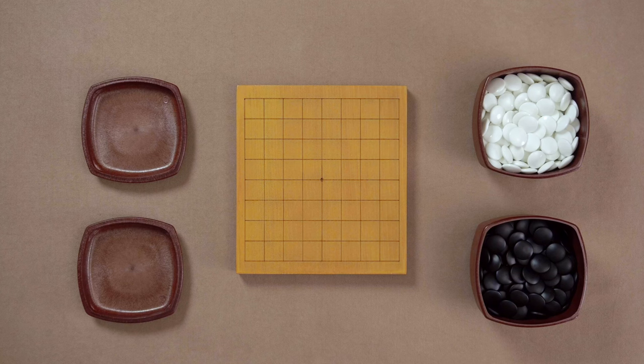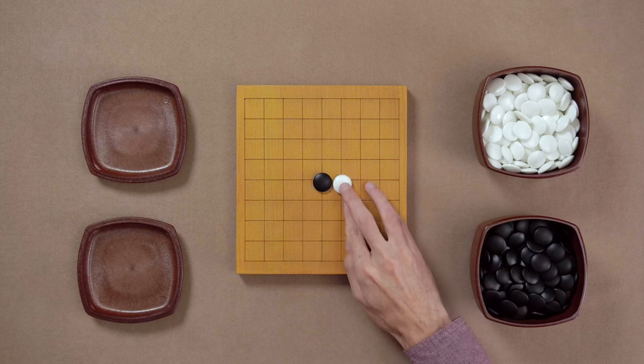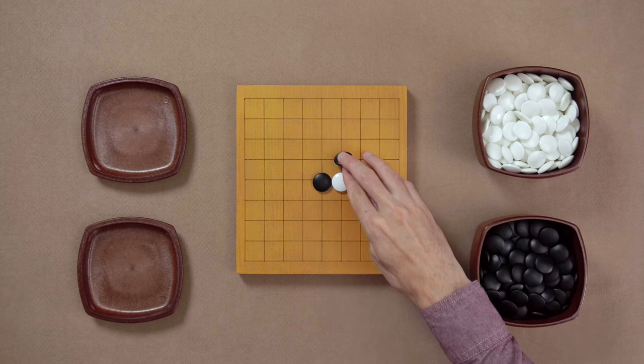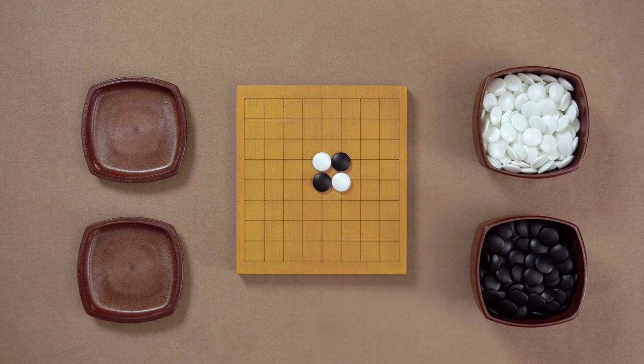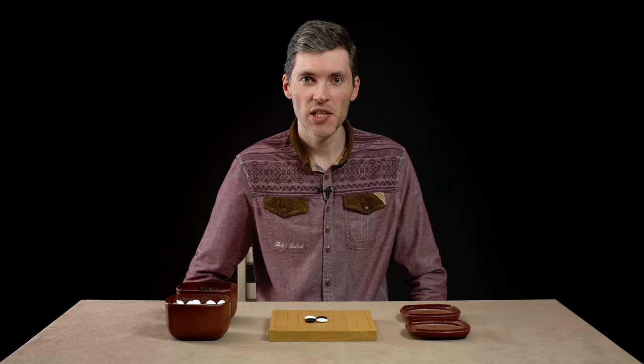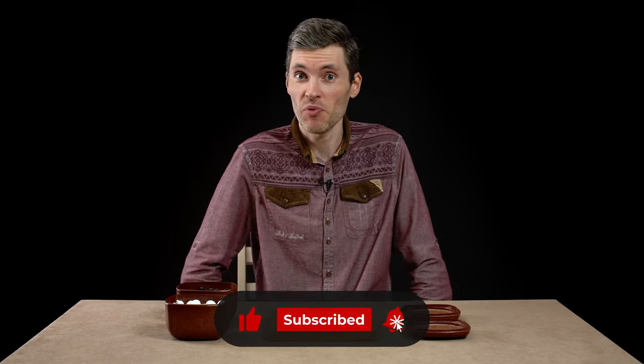Forget about surrounding territory for a second. Here's what it's going to look like. Before the game we put four stones in the middle of the board in a cross-cut formation. This is to make the game more fun and aggressive from the start. Black plays first and whoever captures one or several stones first wins the game. It's that simple.